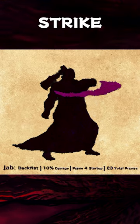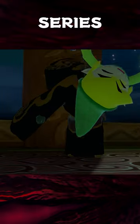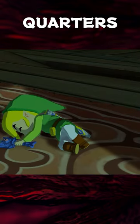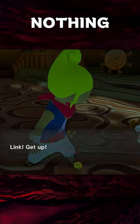Ganondorf performs a quick backfist strike. Ganondorf has a long and proud history of backhanding people across the Zelda series, which makes this a natural choice for a close quarters option. It's got solid range for a jab, but nothing exceptional, and is relatively safe on shield, but nothing exceptional.